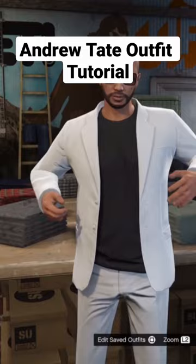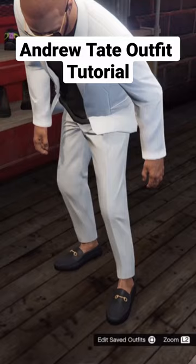For the outfit, go down to fitted suit jackets and buy the white sports coat. Then get the charcoal t-shirt from t-shirts. Select the white slim fit sport pants, black leather loafers, and the high-end brown bull glasses.